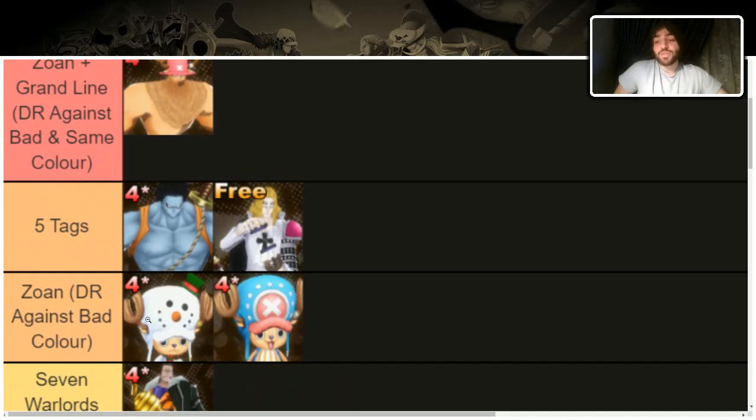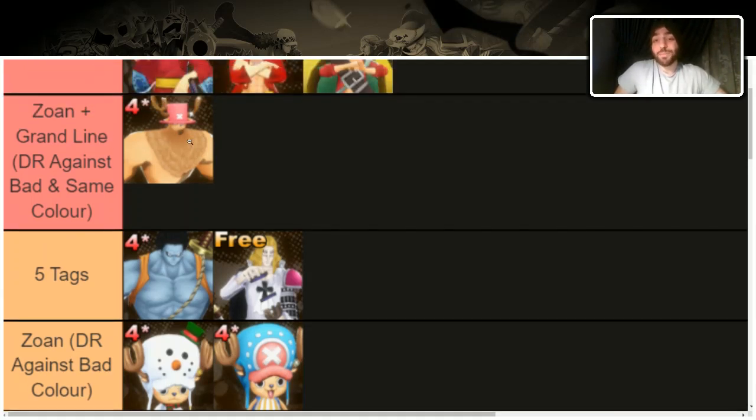Next are characters with Zone. If you're using a defender you absolutely need Zone — it gives you damage reduction against opponents you're weak to. If you're blue, it gives damage reduction against greens, which is insane. These two are pretty old so a lot of people have them maxed by now. They've been great since the game came out — fantastic support characters.